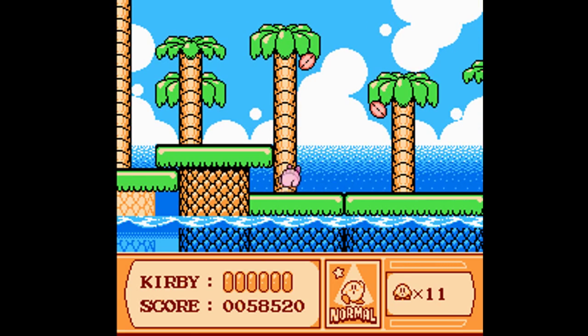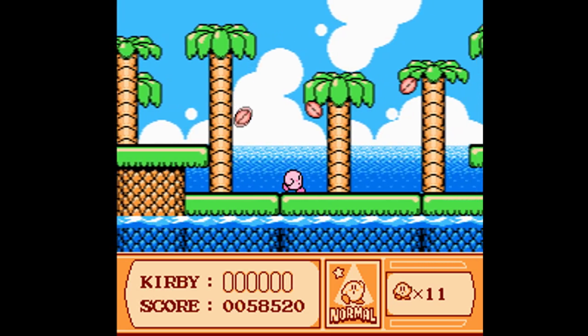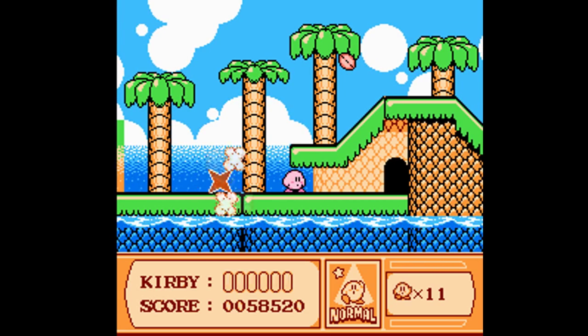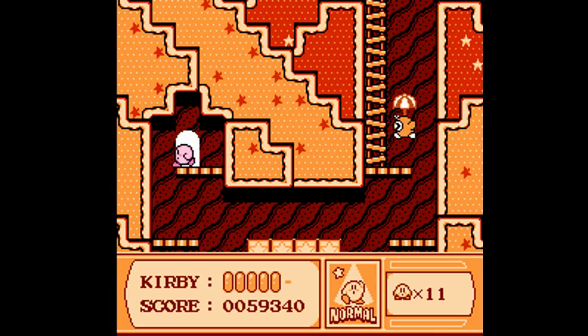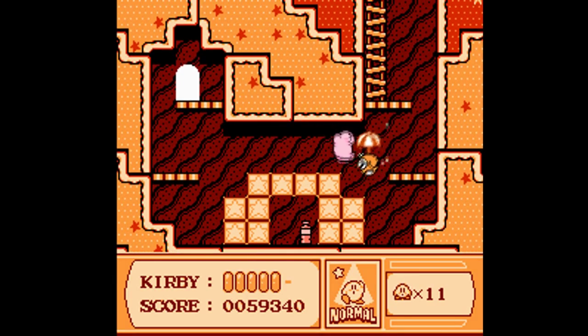Those coconuts, they fall and explode on you. You don't want to hit those coconuts, they're bad coconuts. There is our first new power: Parasol.